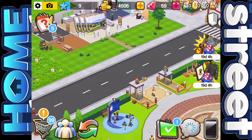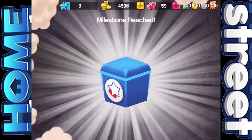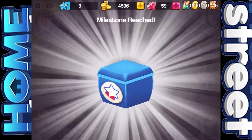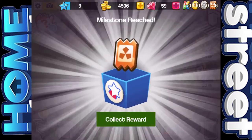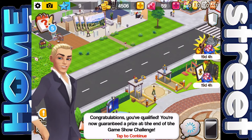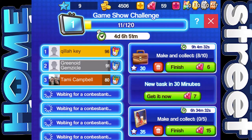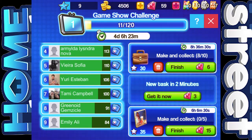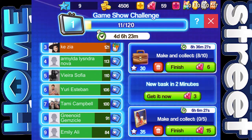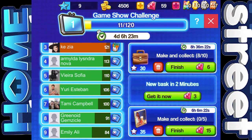We completed the game show thing — collect reward of 20. We've got to reach the milestone in the game show. We just got one of the bronze. Congratulations, you've qualified — you're now guaranteed a prize at the end of the game show challenge. So here we've got the game show challenge screen, and it looks like I'm competing against all these other people now. I've dropped down to eight — more people have come up. We just need to try and complete as many of these little tasks as we can.